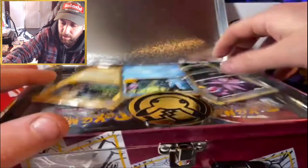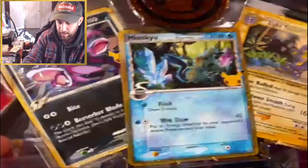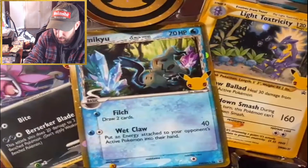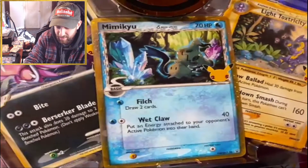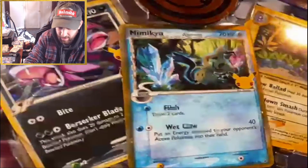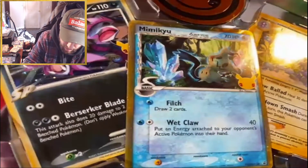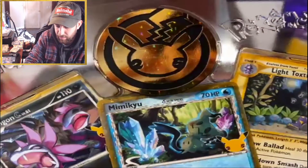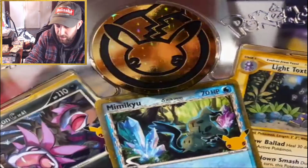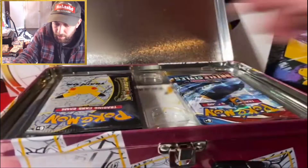Let's see what's in here. We got some different types of promos: a Light Toxtricity holo, that's really cool; a Mimikyu Delta Species, that's awesome; and a Hydreigon — I'm not even sure what set that one's from, I'll have to look into that. And there's that gold 25th anniversary coin I've seen people have — I don't have that one yet, I have the silver one from another box.